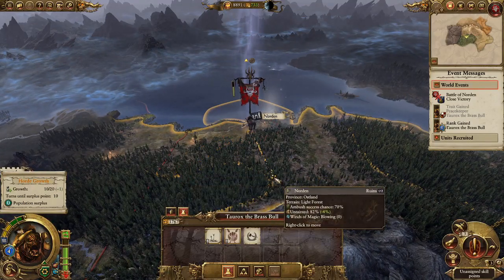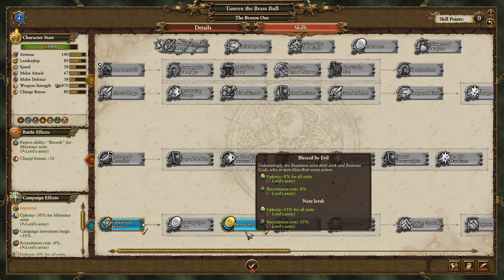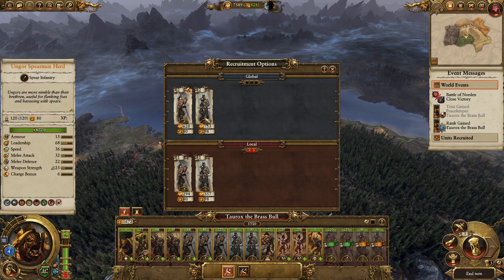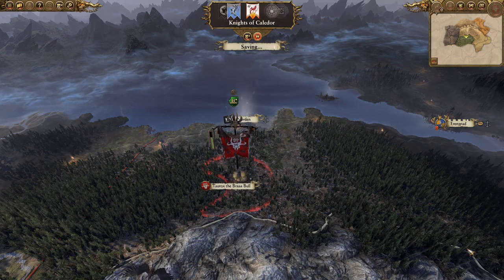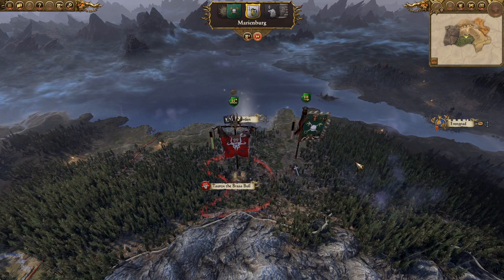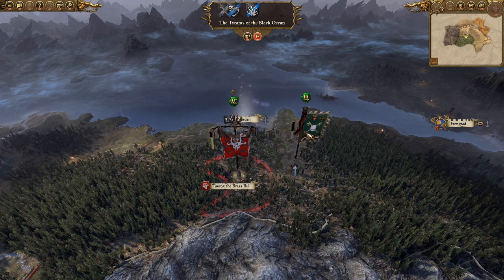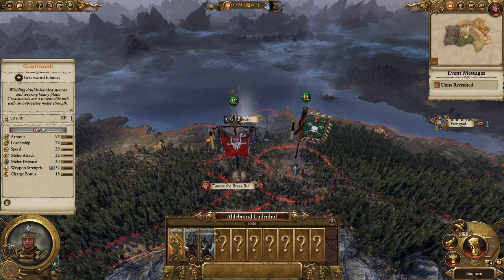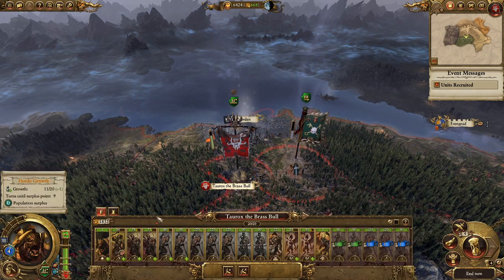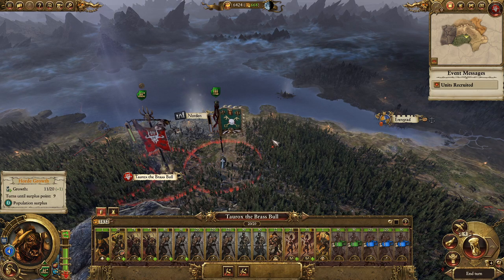Going back up into the forest, sitting over here, getting Blessed by Evil level two, continuing to recruit gores — not ungores. Hochland's Aldenbrand is approaching. If we wait for him to take Nordland his army will be further weakened, so we'll end turn again and let him spend a turn or two recovering losses.